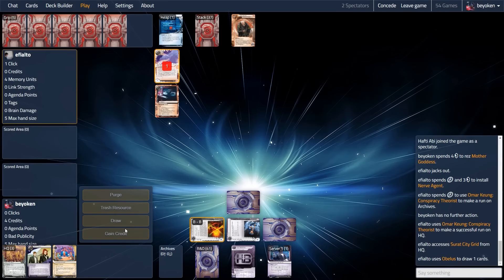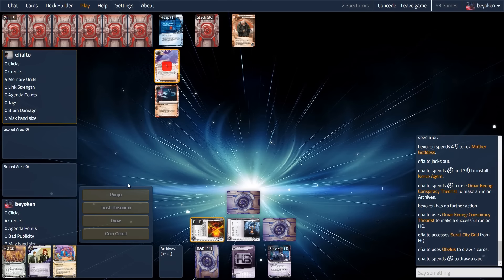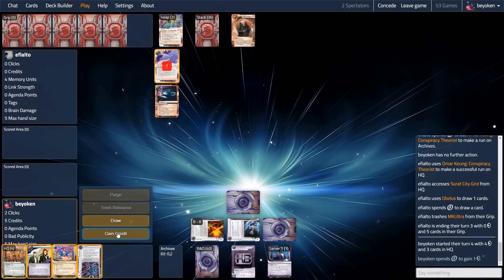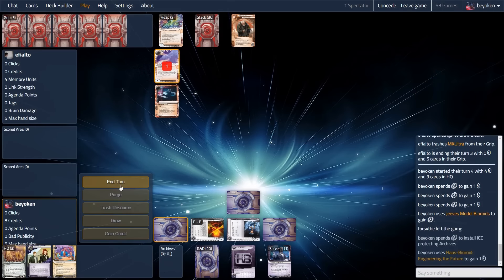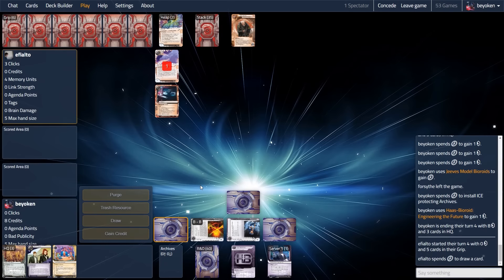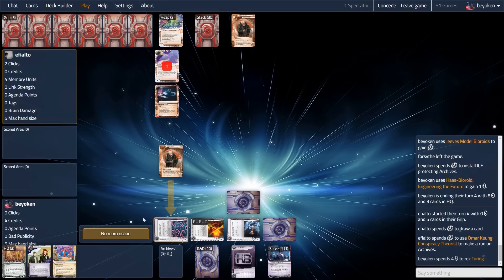I'm just going to leave the Surat City Grid in hand for now — it's not going to do much at this point. The problem with Surat City Grid strategies, whether you build a Next deck or a Braintaping deck, is that when you actually play the deck you'll realise you can't get as much mileage out of Surat as you dreamed of. This is perfectly normal — it's not because your strategy wasn't working, it's because any good runner will force you to rez ice and pressure you. You're not going to get that dream six-ice tower rez on the Surat-Braintaping combo.